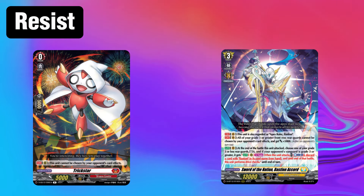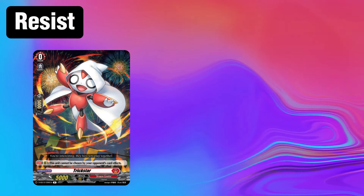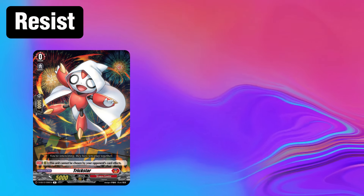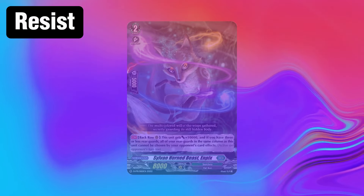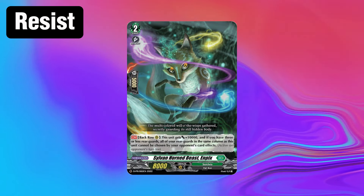Resist: this last one is only for people who really want to mess with Shiranui players. Theoretically, if you could build a board with Resist, it would completely shut down every single Shiranui turn. Unfortunately, the only cards with Resist are Trickstar and Bastion Accord. Bastion would need to maintain only a grade 3 rearguard on the front row, and Trickstar outside of Nirvana is an affront to nature and everything that is good in this world. However, there is one shining beacon left in standard, one glimmer of hope meant to save us from a world dominated by Shiranui — and his name is Empex.